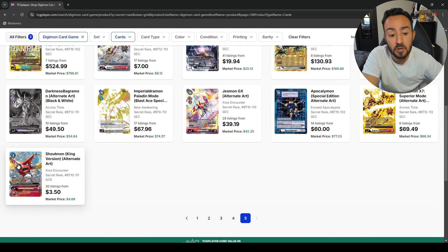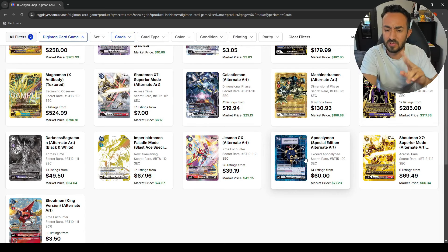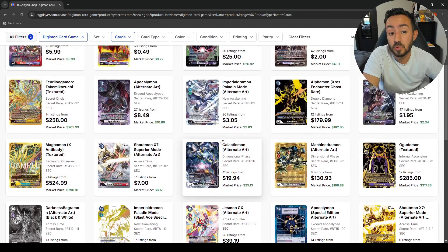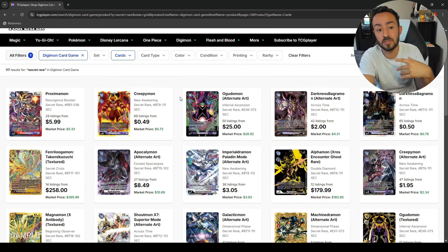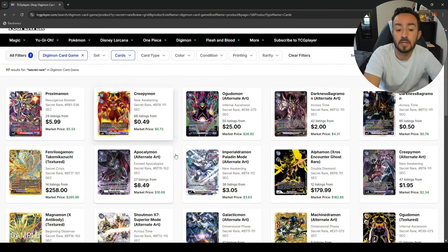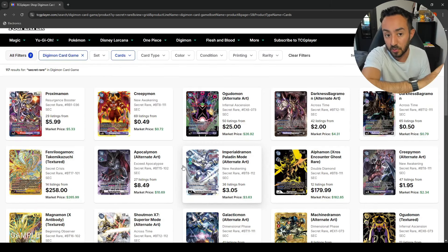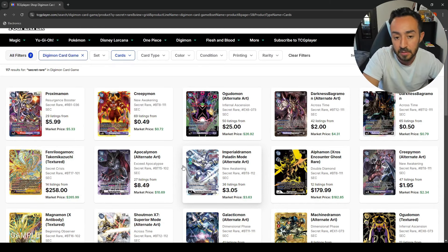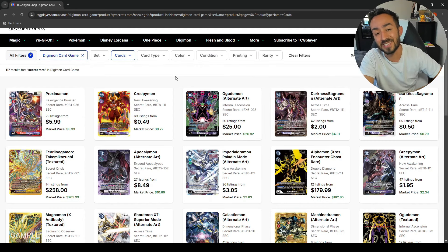Jessmon GX is sitting at 40 bucks. The altar of ShoutMon is around four or five bucks. Even the Apocalymon special second alt-art — I don't even call it a ghost rare — is 60 bucks. What are your thoughts? What cards should you pick up that I didn't talk about? Let me know if you want me to keep making more videos like this. I'll do one for the promos and updated packs — that'll definitely be fun. I'll catch you guys in the next video.